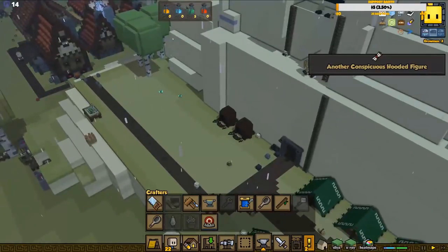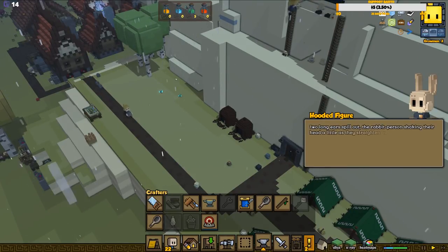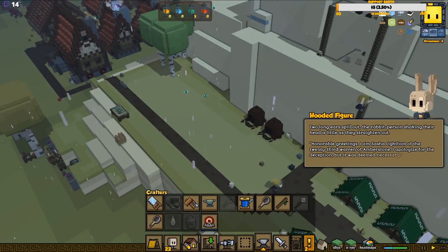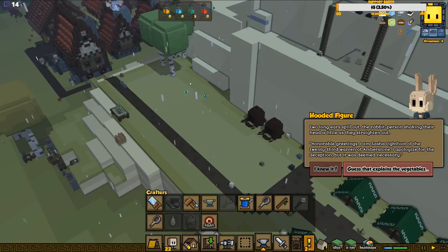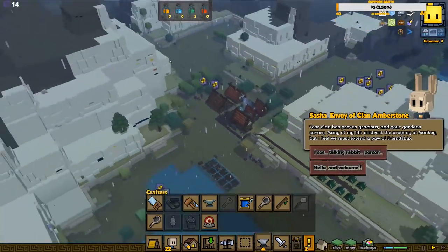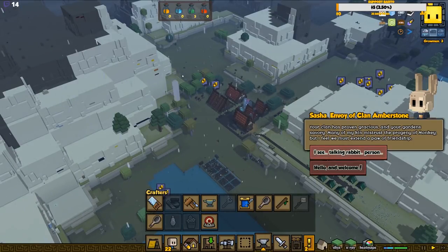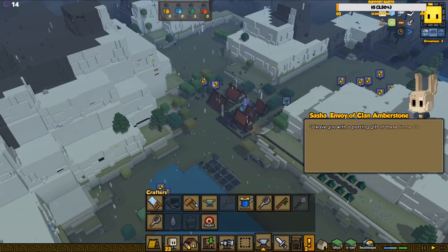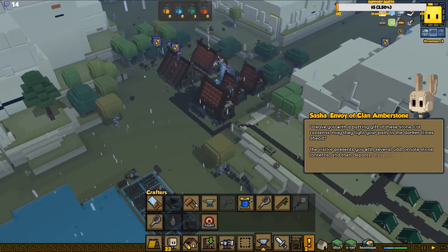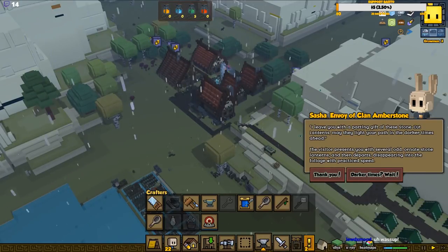I guess we wait a little bit with the legendary weapons if they're broken for crafting right now, until we have a fix. A hooded figure approaches, hesitates, then removes the hood. Two long ears spill out. Honorable greetings, I'm Sasha Lightfoot of the 23rd warren of Amberstone. I apologize for the deception. I leave with you stone-cut lanterns made to light your path in darker times ahead.